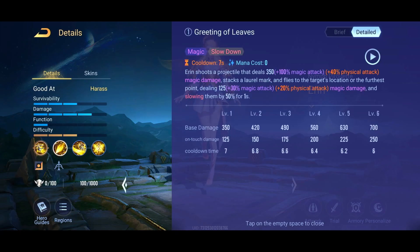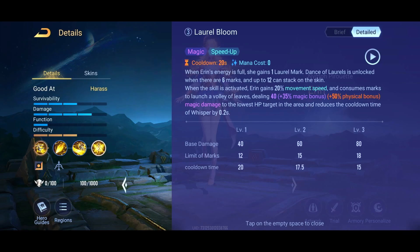She also gets two stacks of the Laurel Mark — two stacks of projectiles for her ultimate. Her S1 ability gives one stack when she uses it. Her ultimate is called Laurel Bloom. Every third attack she gains one stack of the Laurel Mark, so she gains stacks pretty quickly. When she uses her ult it releases those stacks as projectiles, deals the damage shown, automatically attacks the lowest HP target in the area, and reduces the cooldown of her S2 ability.